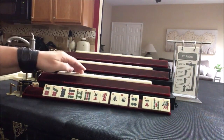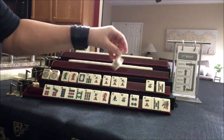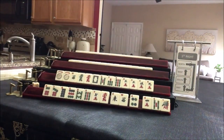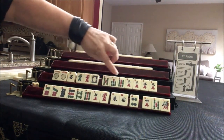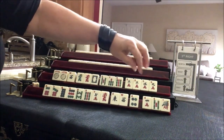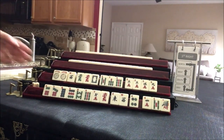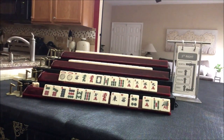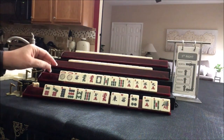Let's see what we can do for player two, also known as South. We have jokers, West, one of each of the dragons, five, seven, nine in bams, three, five, nine cracks, and a pair of threes. If these were your tiles, what would you focus on and what would be your first pass?